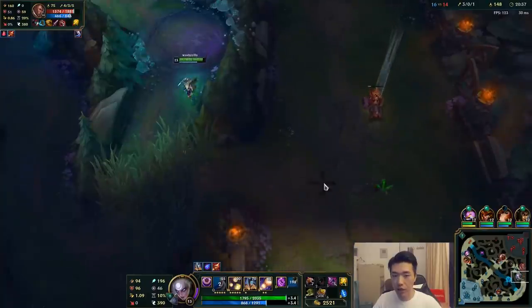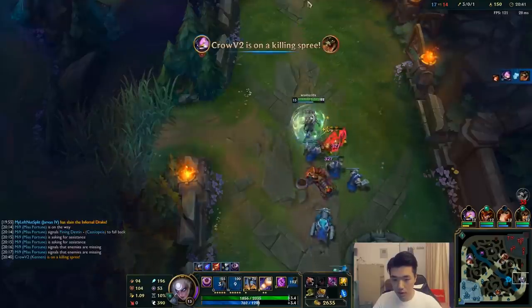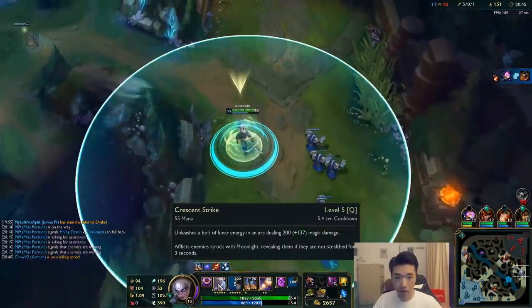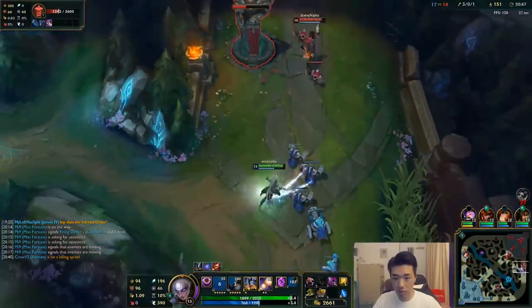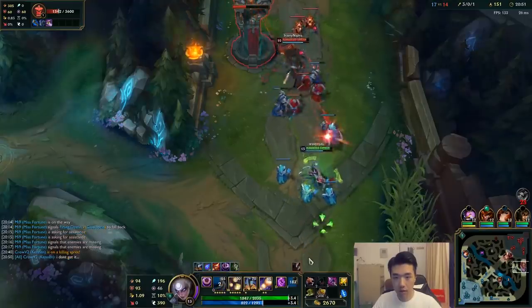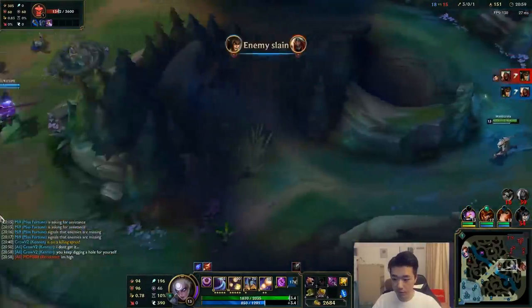I wasn't in range for my ult so my character pathed backwards. It's kind of dumb — I feel like my Q and my ult should be the same range, but they're not. Let's head towards mid and join this fight.